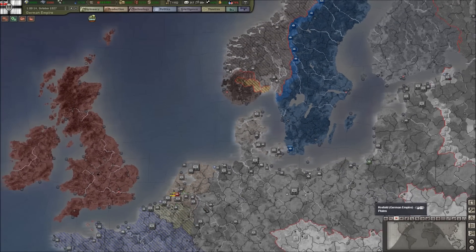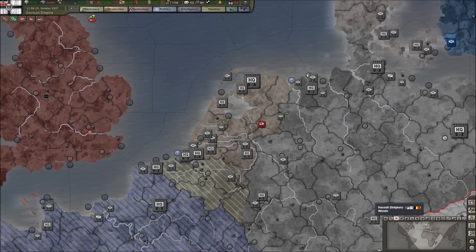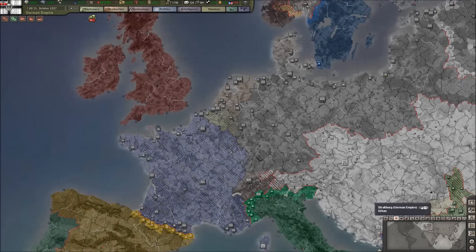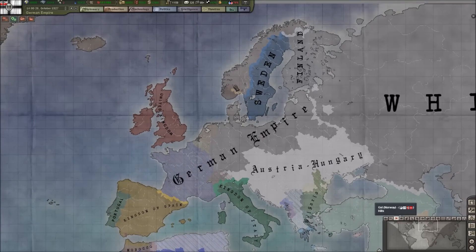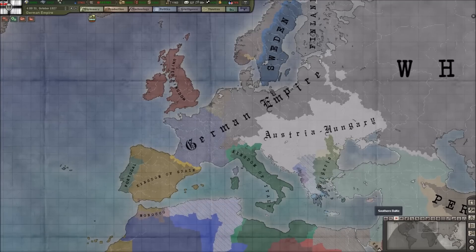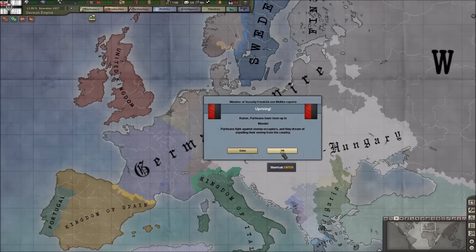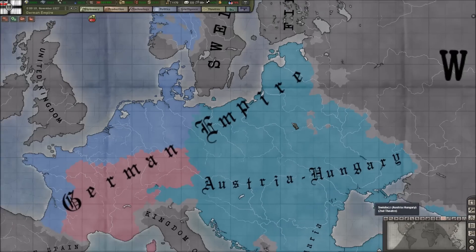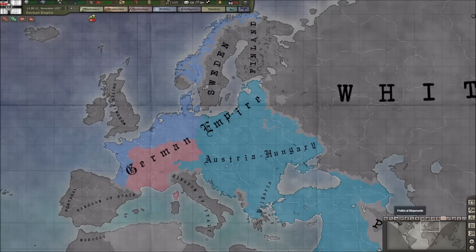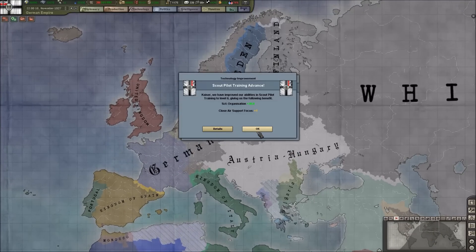We've got a new invasion but we took care of that really easily. While we're still dealing with Norway, I'm almost hesitant to make any new invasions — like Spain, Sweden, or Finland. Looking at the theater map mode, it's going to be Bitburg HQ's responsibility to potentially invade Sweden and Finland as well.